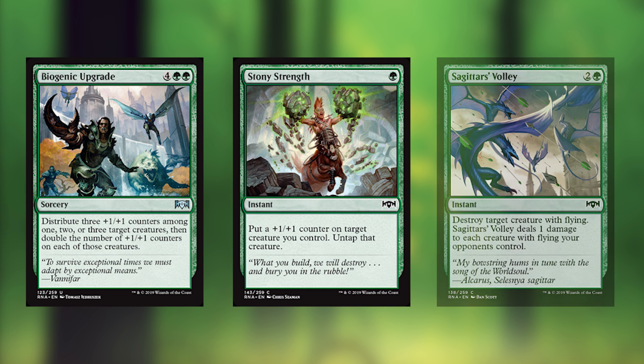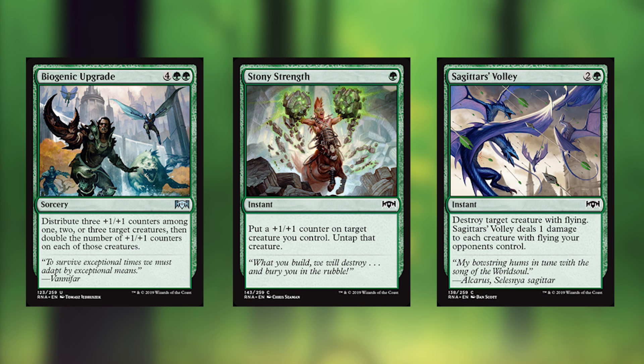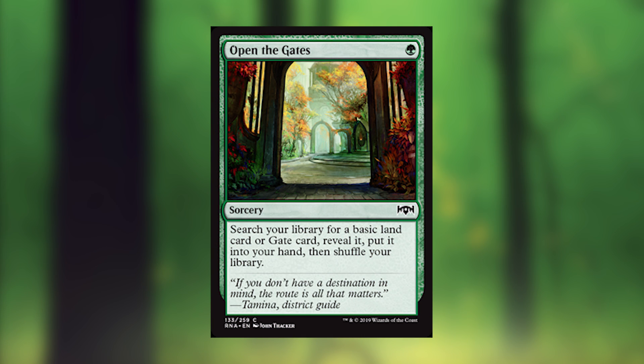Biogenic Upgrade, Stony Strength, and Sagittarius Volley are our next cards in green. Biogenic Upgrade looks like it's for Simic, but I promise you this will be amazing in Gruul as well. Stony Strength I like because there's a lot of plus-one, plus-one counter synergy in Simic, and the fact that you get to keep the plus-one, plus-one counter afterwards makes up for having to finagle a way to win the combat. Sagittarius Volley is the typical plummet we get in green, but it's been refitted to be amazing against spirits. Open the Gates is here because I just want to play that five-color deck so bad, and this is a great way to do it.